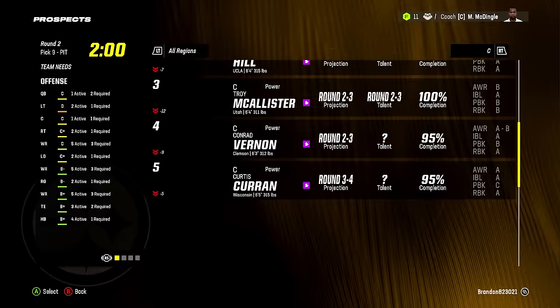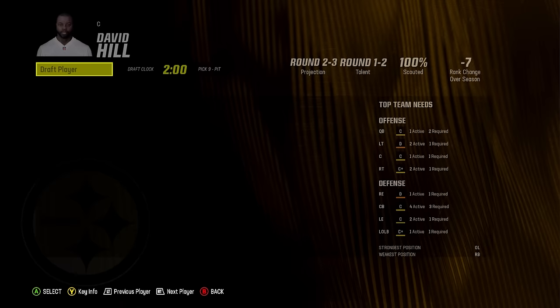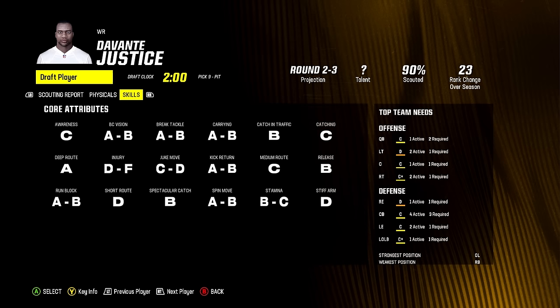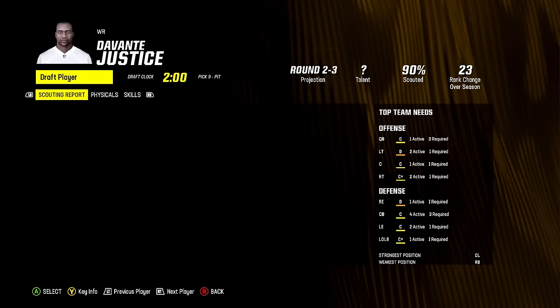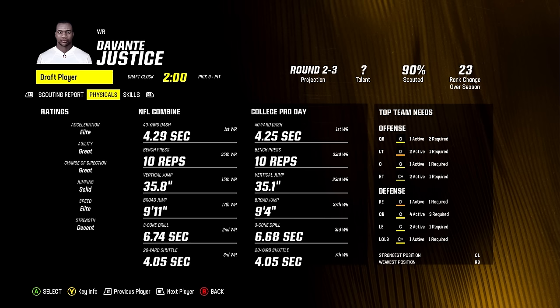Devontae Justice looked insane at first — 4.29 speed, 4.25 at his pro day, elite speed and acceleration — but he only has C-awareness, which is a really important stat for overall. I don't know if he'll have a dev trait, but I hope. Let's take him. A 4.29 being only 96 speed and 94 acceleration — not a great start to the draft, but I don't feel like it's my fault. We're taking athletic freaks that already look technically refined and they don't have a dev trait.